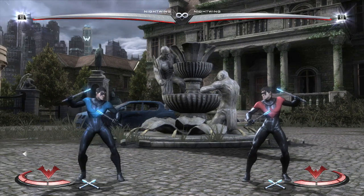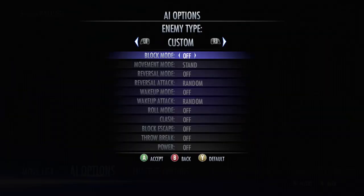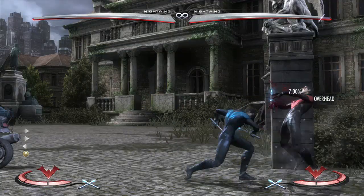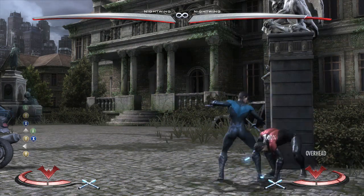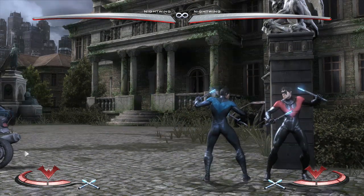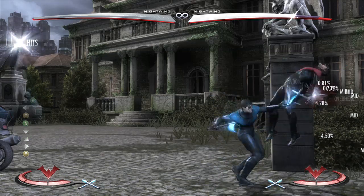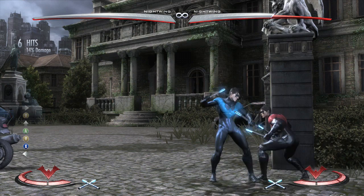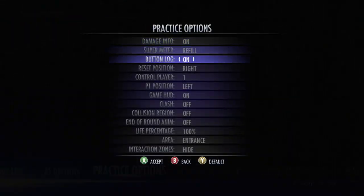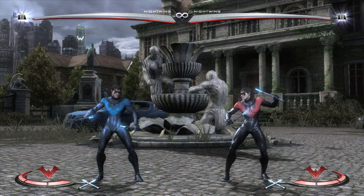He also has Up 3 and Down 3. Up 3 is super plus on block — about plus 10 — but the only time you'll find yourself using Up 3 is when your opponent is in the corner, where you can use it at the end of a combo to set up a cross-up situation. Up 3 and Down 3 are pretty much setup tools. Whenever you end in Eskrimah Fury, you can use Up 3 and go for a really crazy mix-up series. The normal is too slow to use consistently in other situations, though there are some mid-screen setups for it.